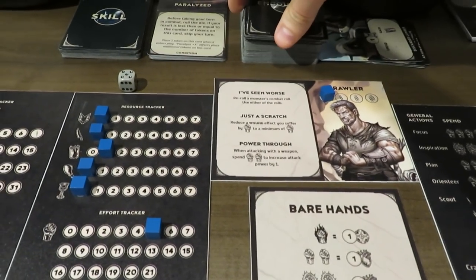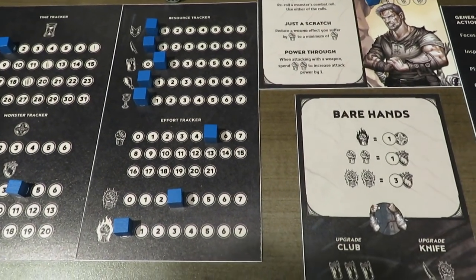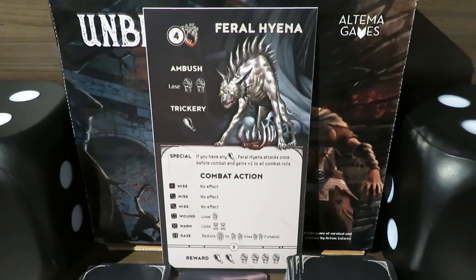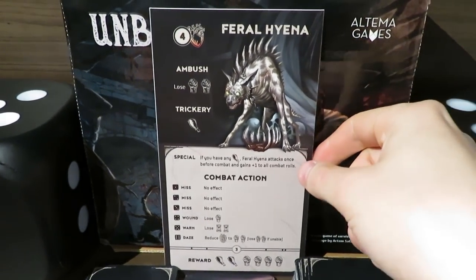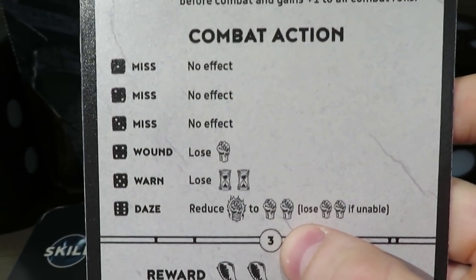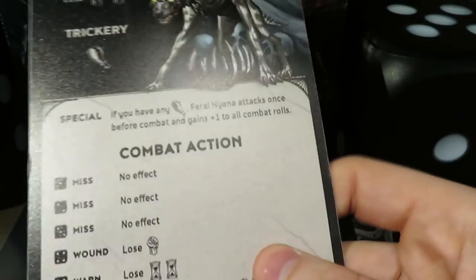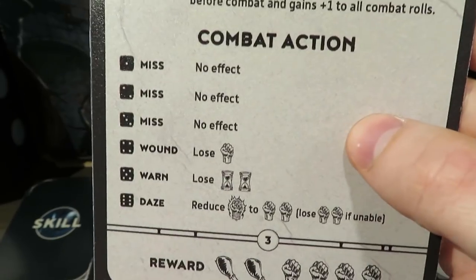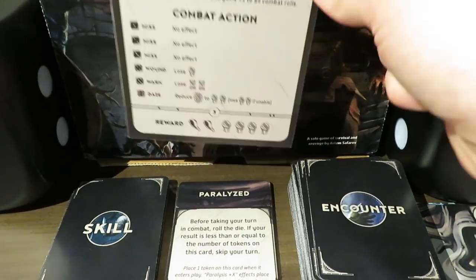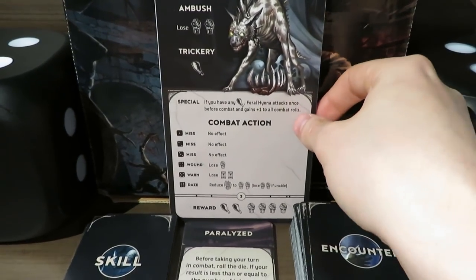Now we move back to the preparation step and I'm going to choose not to do any actions — I want to keep all of my effort. I'm going to choose during the decision step to actually encounter the feral hyena. Before we jump into the combat phase, I want to mention two things I'm doing differently than the rulebook: first, the number at the bottom of each monster card is normally used to roll and randomly determine which monster shows up, but I randomly pre-built a deck of four cards without looking. Second, I skimmed over trickery, and this is a good time to talk about it.